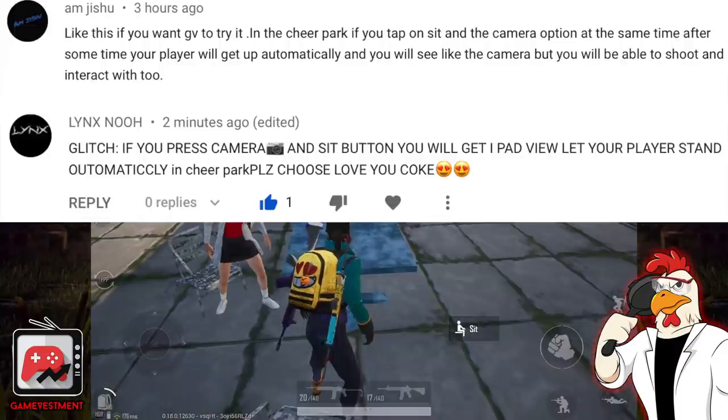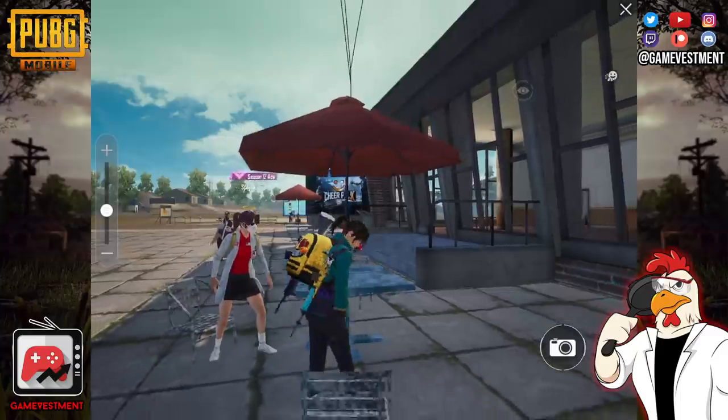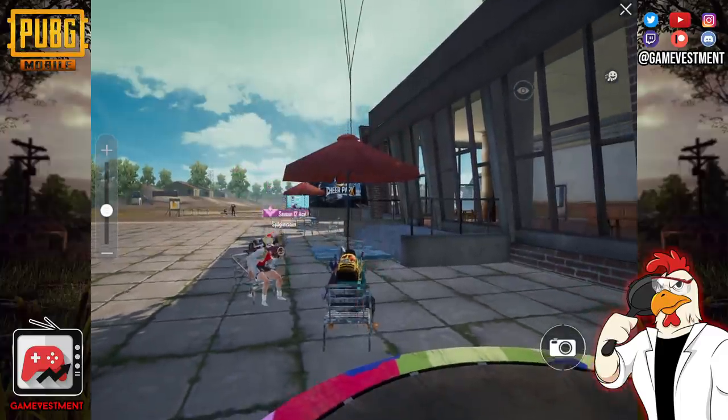The first one was highly requested and it's really easy to do, so I recommend you try it. You need to go to Cheer Park and look for these tables or any place where you can sit, and you want to press sit and the camera button at the same time. If done correctly, you will be able to use the camera controls while being seated.